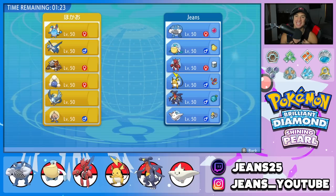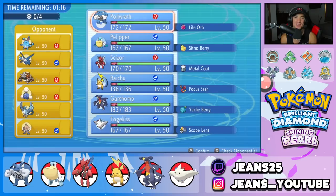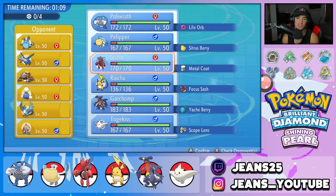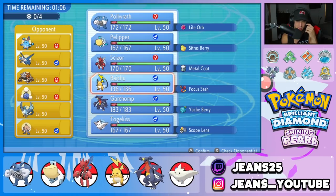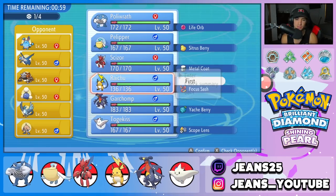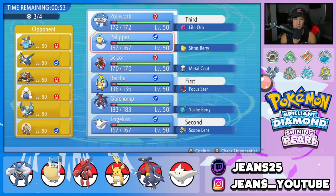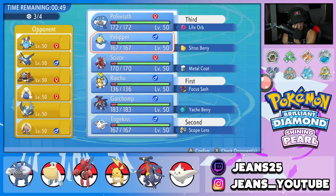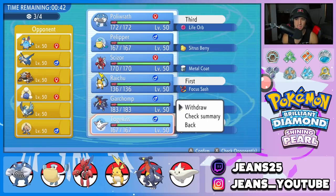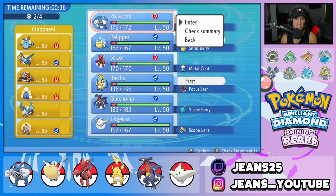Hopping into our first battle. I'm going to lead Polywrath — I keep saying Polytoed since I'm so used to using Polytoed. I'm not sure if I should lead with Pelipper or Raichu, because Intimidate could really hurt me. I could lead Raichu, use Fake Out, and predict the lead. I'm leaning toward Raichu and Togekiss in the front, with Polywrath and Pelipper in the back. Pelipper could do some work here — I kind of do like that.